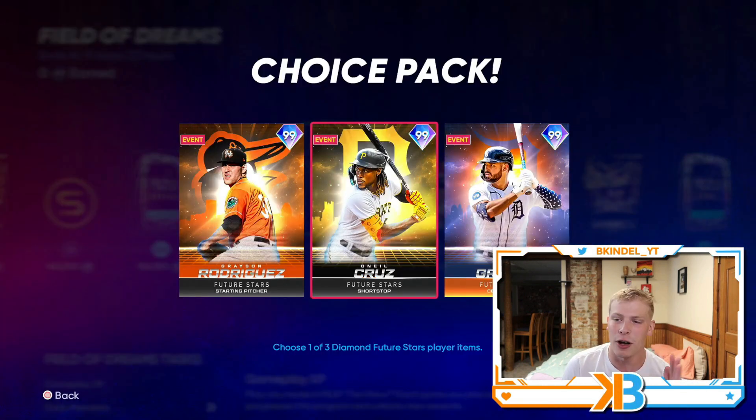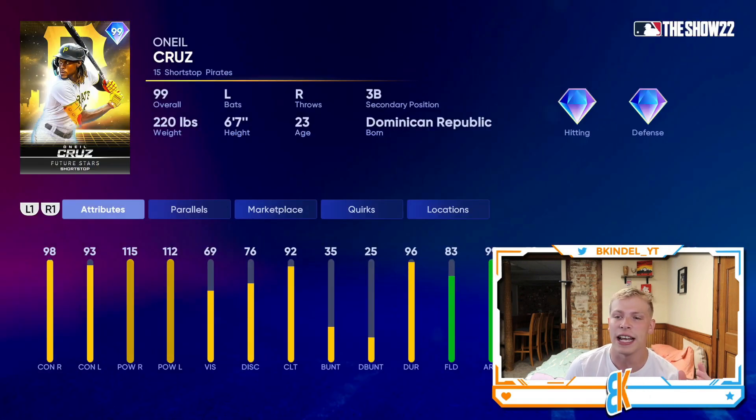O'Neal Cruz is a Statcast legend already. He is huge — six foot seven. Like Aaron Judge, it's very hard to hit with him in-game, so it could be the same with O'Neal. But 98 and 93 contact, 115 and 112 power, 99 arm and 99 speed — the man can do everything you want on a baseball field. He'll hit for a ton of power, he's gonna have a cannon at shortstop, and he's got some wheels himself.